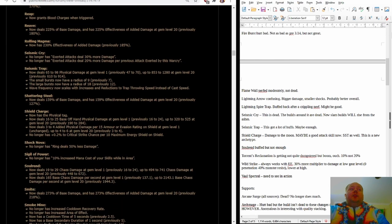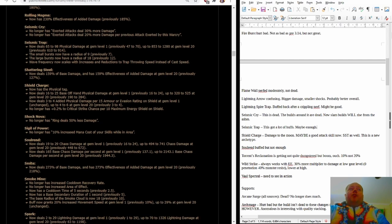Seismic Cry is just kaput — no one's going to use this anymore. Seismic Trap got a bunch of buffs; it's the physical version of Lightning Spire Trap. It was never good, but maybe it'll get there now — the numbers are a lot better than they used to be. It may end up being really good as an anti-boss skill.